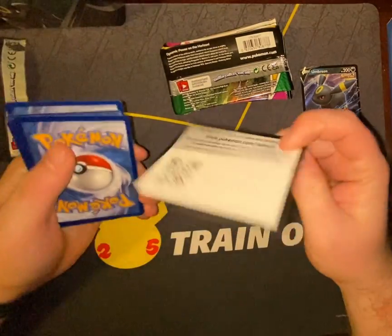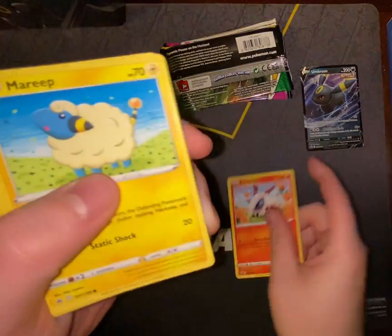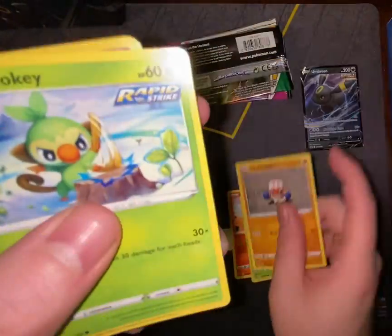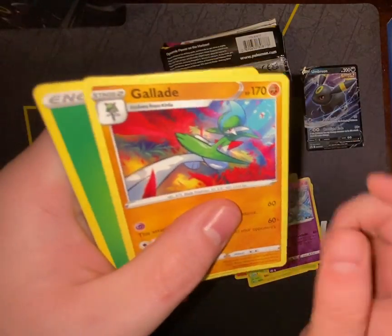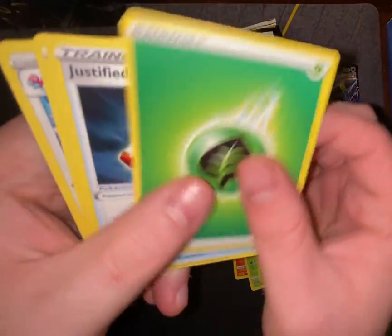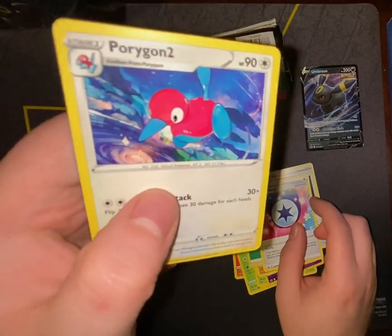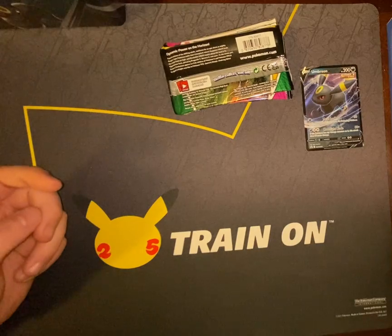Alright, we'll get crack-a-lackin' on the first one here. Code card — just threw that on the floor by accident. Marvesta, Marill, Heracross, Clobbopus, Grookey, Malamar, Glade, Grass Energy, Justified Gloves, Lucky Energy, and Porygon2. I know, it's Porygon2.